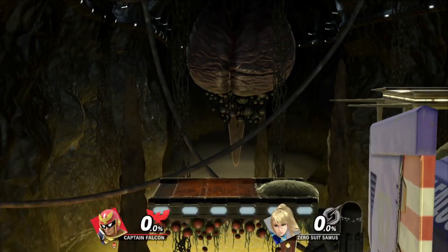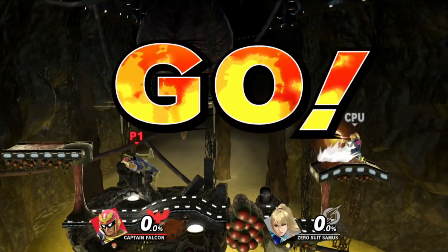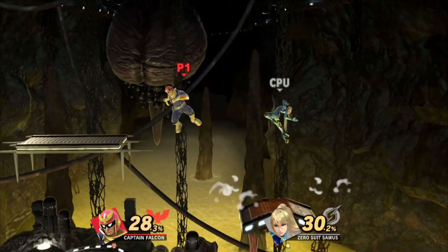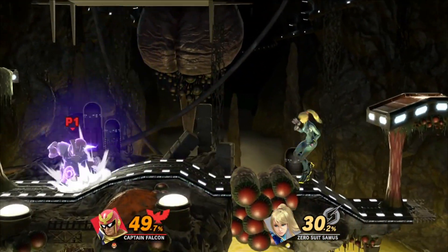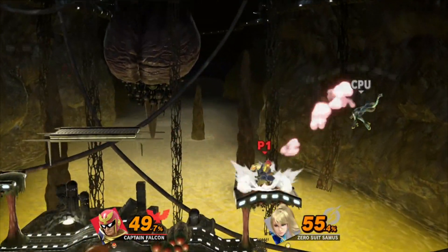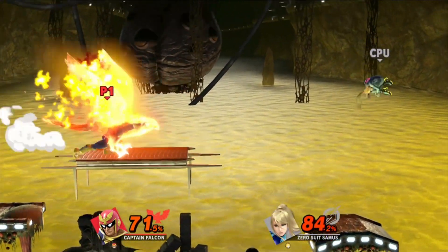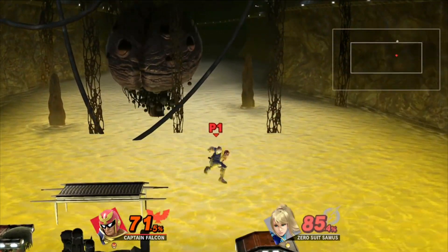Don't worry if you lose against any New Challengers — you'll always have the option to fight them again. You'll need to wait a bit and play some matches before heading into the Games and More section of the main menu. From there, in the bottom right-hand corner, you'll see a little door icon called Challenger's Approach. Select that and you'll have a rematch with whoever beat you for a chance at unlocking them. Note that if you lost against multiple characters, you'll be facing off against the first one in that list — you can't select from all your rematches, you need to beat them in the order they appeared.